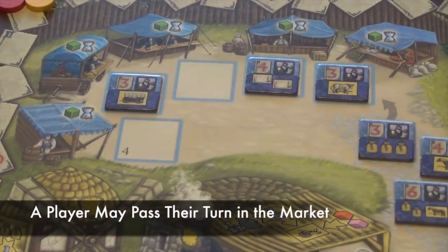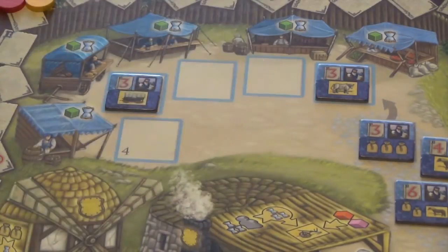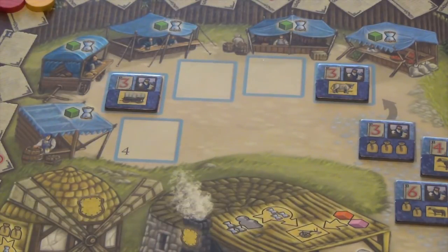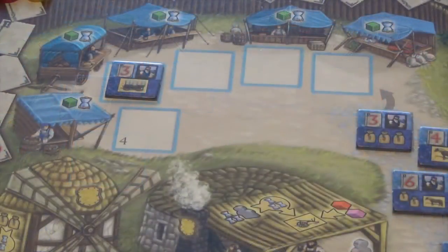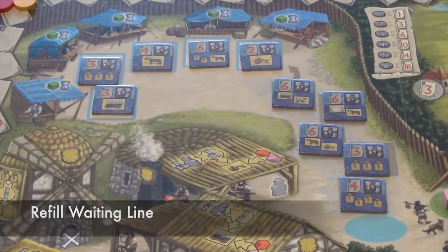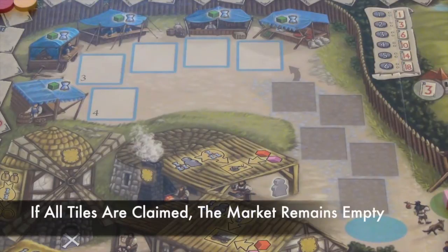After the first player decides whether to serve a customer, each other player in clockwise order may serve one customer, but must also give one green influence cube and move their marker up one space on the lifetime track. If a player chooses not to serve, they may pass. When everyone has had a chance to serve one customer, anyone who did not pass may serve another customer, this time paying one green cube and one time along with what the customer is looking for. The market day continues until all customers in blue squares have been served or all players have passed. After the market day, move remaining customer tiles down the line, move customers from the waiting line into the market, and refill the waiting line with tiles from the side of the board.